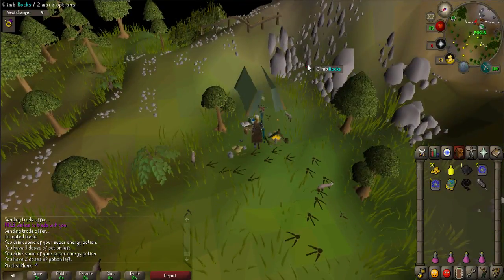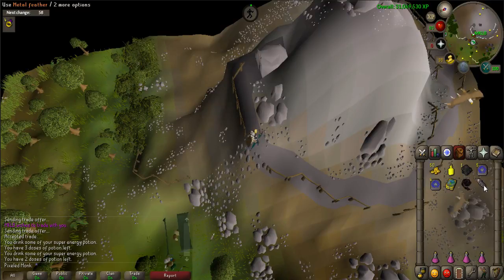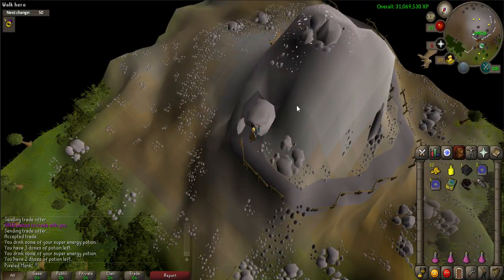Now you'll need to get to the top of the peak. If you have 25 Agility, you can climb the rocks nearby, or else you'll have to walk around and up. Once on the top, use your metal feather on the rocky outcropping to open it. Enter once open.